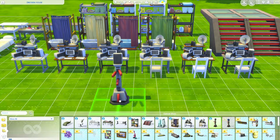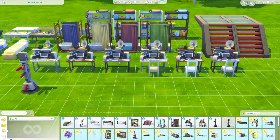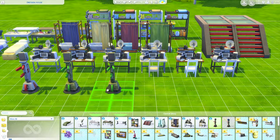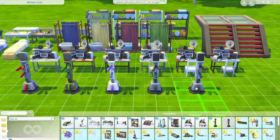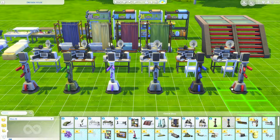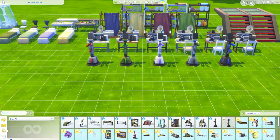A B64 training bot — does this come in multiple colors? It does. It does kind of look like a robot. I'm assuming it's like workout equipment. So five colors. And then we can unlock the modified B64 training bot by reaching level eight of the military career while in the officer branch.